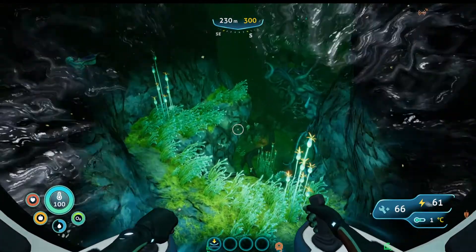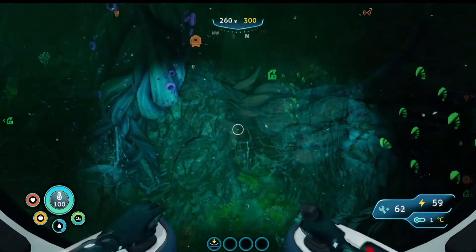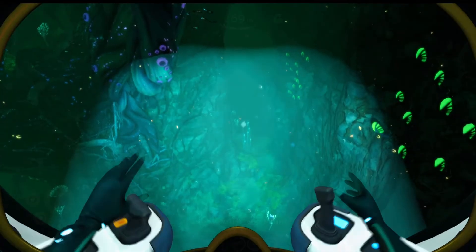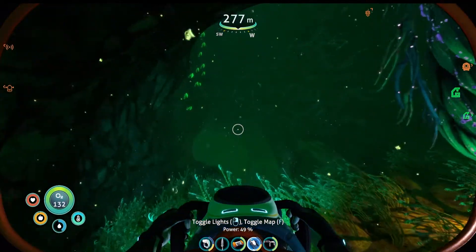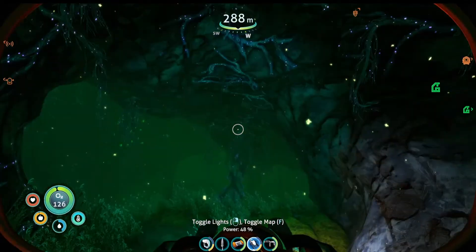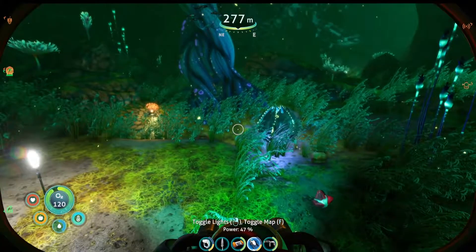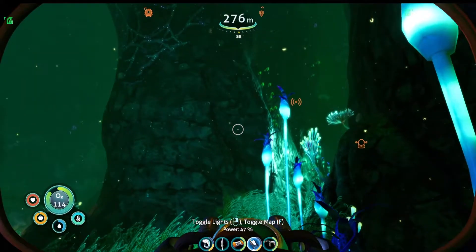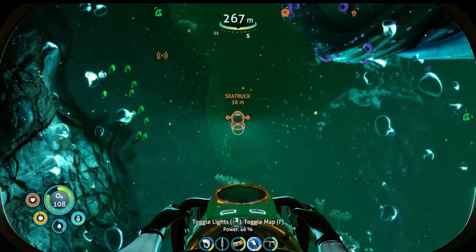I am going to go down here. Maybe this way there's something. I don't know if I've been down here yet. Is there something back there? Should we go try it? See what we find? Let's go. I see a light. There must be something over here. Let's grab our sea glide. Look at this — there are lights here. Where's my sea truck? We're going this way, sea truck. I think I found the way.